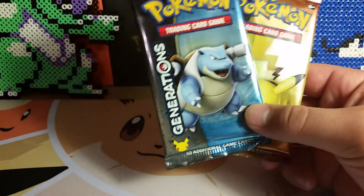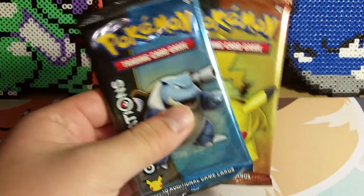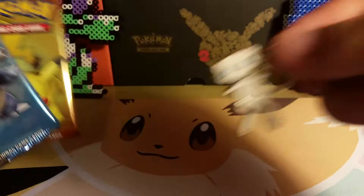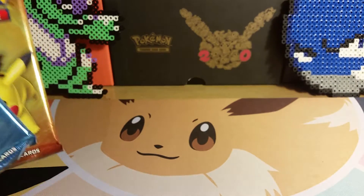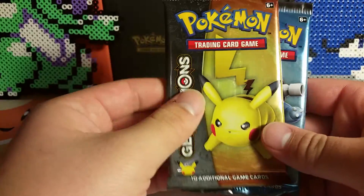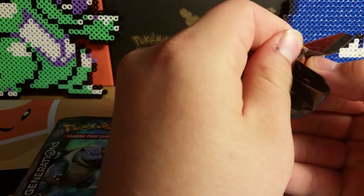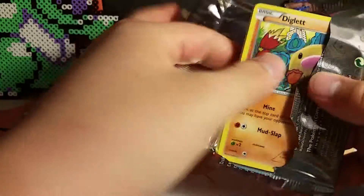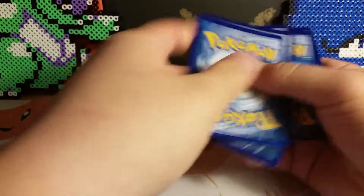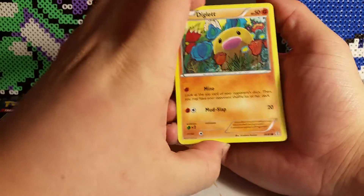Today I have two packs of Generations from the Mew Mythical Collection. I can prove it's from there — I have the pin right at arm's reach, though the card is just out of arm's reach. I'm going to open Pikachu first, then Blastoise. This should wrap up all of my Generations that I have open. I have two sealed packs in my closet that I'm holding onto for financial reasons, to see if prices go up.